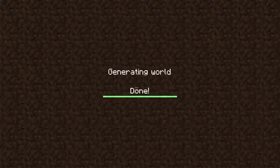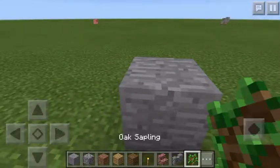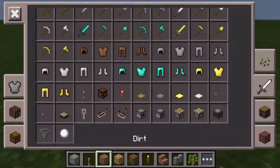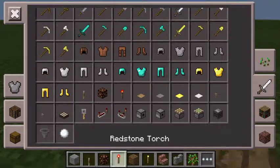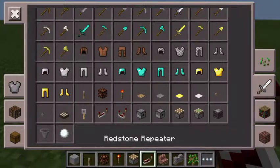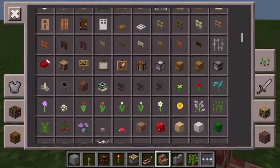So all you're gonna need — let me show you everything. You're gonna need a lever, some redstone lamps, a redstone torch, a piston, a repeater, and then you're gonna need a painting.